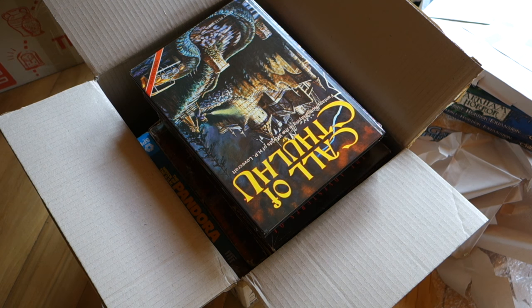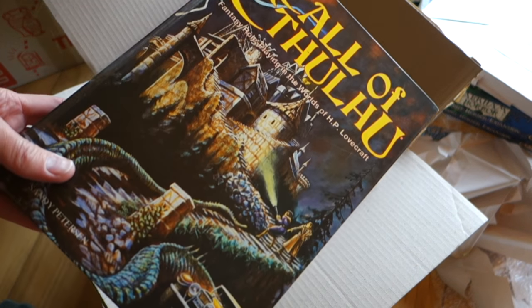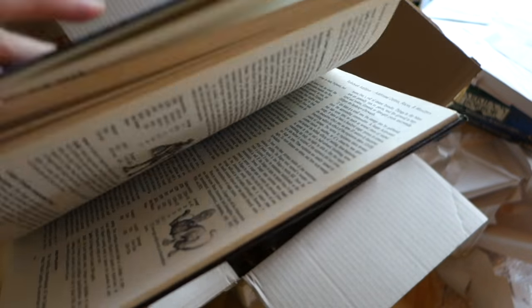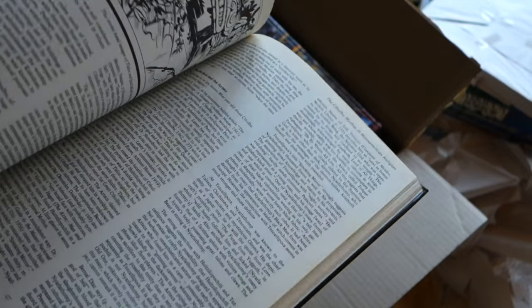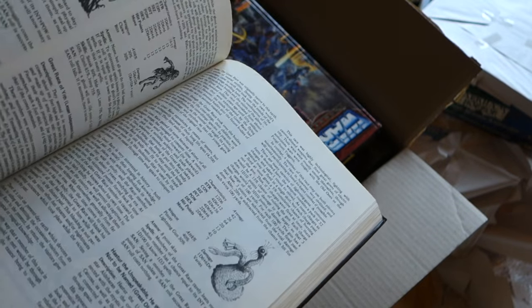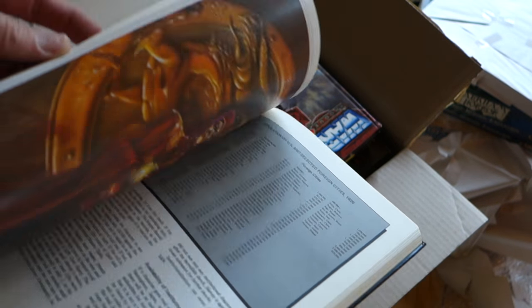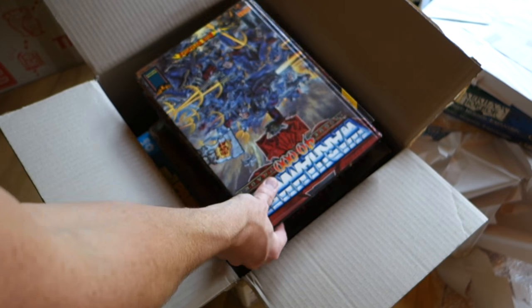I've already started unpacking this box and it's got some great stuff in it. Here we've got Call of Cthulhu — this is the edition that Games Workshop brought out. At one stage they were bringing out hardback editions of role-playing games. So this is a pretty early edition of the classic Lovecraftian role-playing game. It's even got colour plates in it. Very nice indeed.